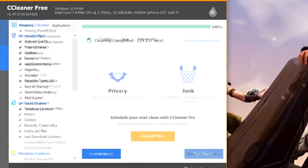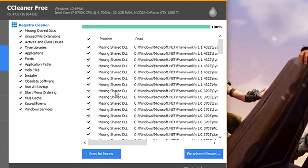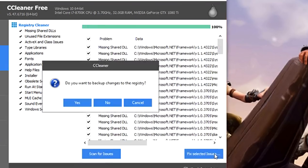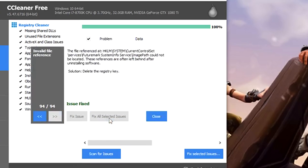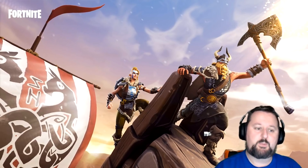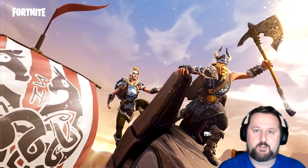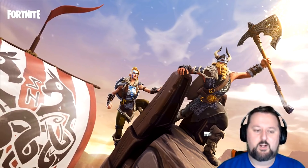Once the cleaner is done, you can also fix the registry. Click on Registry, then Scan for Issues. Choose Fix Selected — you should make a backup, then click Fix All Selected Issues. That fixes all the registry issues. CCleaner will really speed everything up.